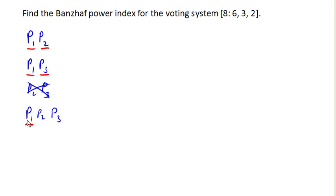Notice that Player 1 is critical in every coalition, which means that Player 1 has veto power. So let's total up how many times each player is critical: Player 1 is critical 3 times, Player 2 is critical once, and Player 3 is critical once. Since every player is critical at least once, there are no dummies in this voting system.